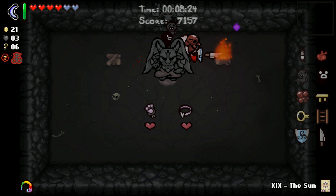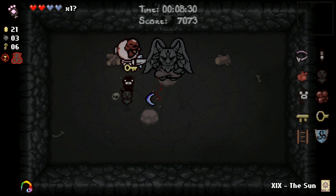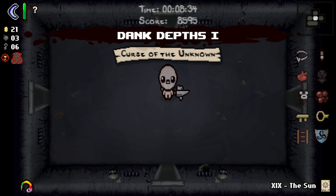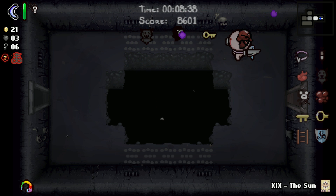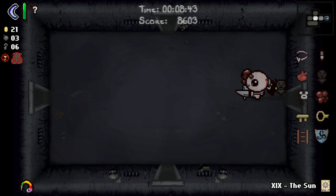Shot speed up is fine. Two Guppy items - absolutely, I'll take them both. The HP is probably not going to be too relevant. I don't think we need Guppy's Paw. If I could go back, I might take Guppy's Paw because it would open up the boss rush room and give us permanent Polaroid invincibility. But we're fine with the Boomerang as well, even though I might prefer Guppy's Paw.